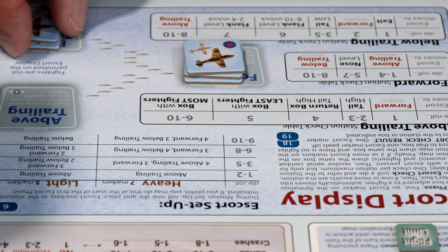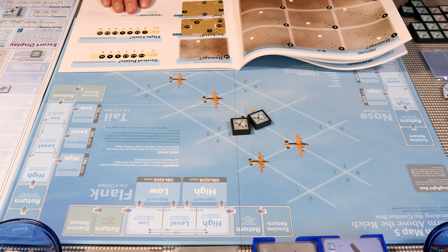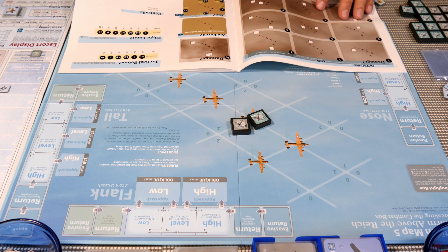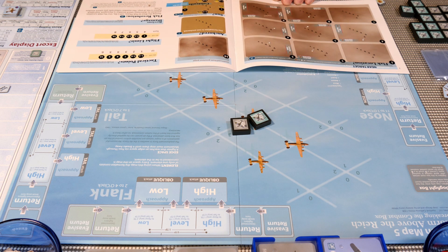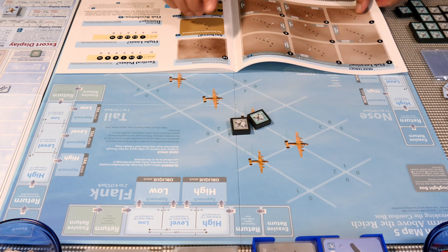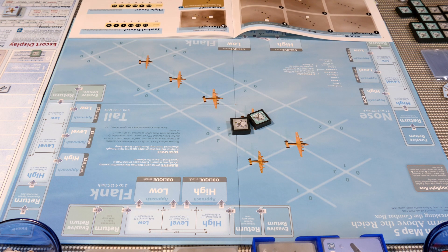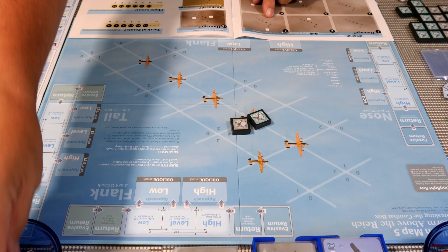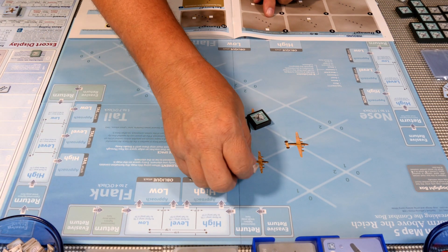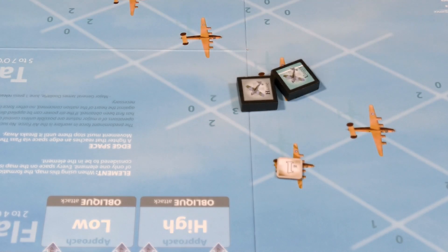Now we go to the situation map — outbound near target, map number five. To determine pre-existing damage, we go to the inbound page and roll for damage using the red die. We get a three. That means damage has occurred on the wing. Since there's nothing there, there's no possibility of critical damage, so we flip the tile and it has one wing damage.